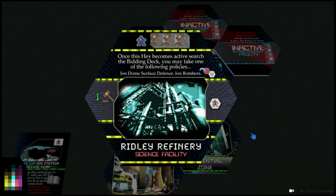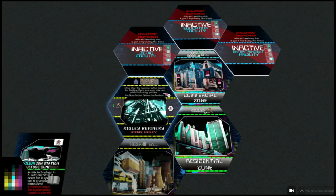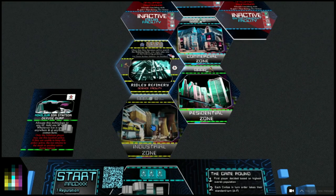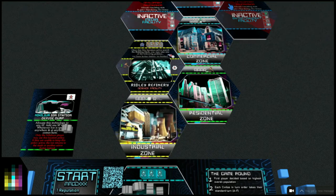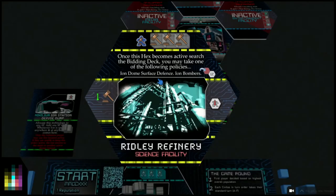If we flip this hex, we can see what it does. You can always flip hexes to see what they do when drafting. Once this hex becomes active, search the bidding deck and you may take one of these policies: the ion dome surface defense or ion bombers. The surface defense protects against ion bombers, and ion bombers destroy hexes. If you bombed a hex and destroyed it, by law of hex placement all connected zones deactivate, get removed from the game, and all resources are gone - really devastating.